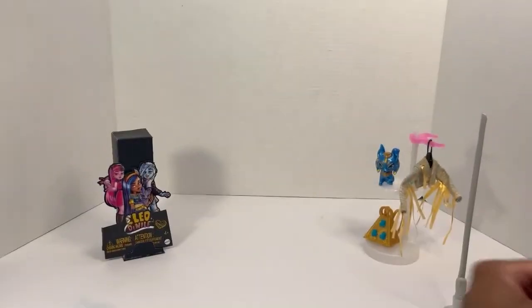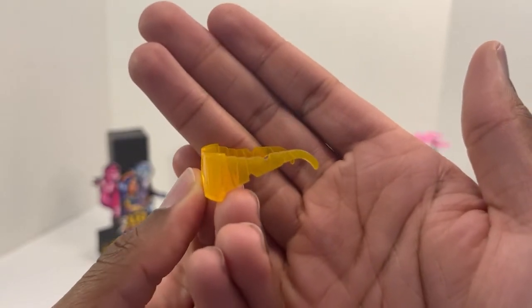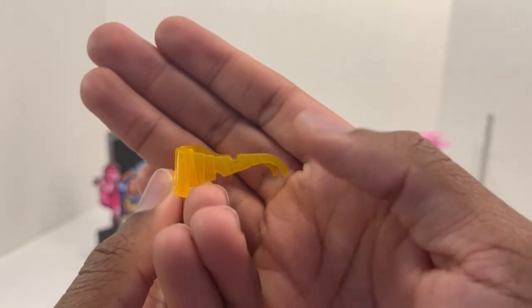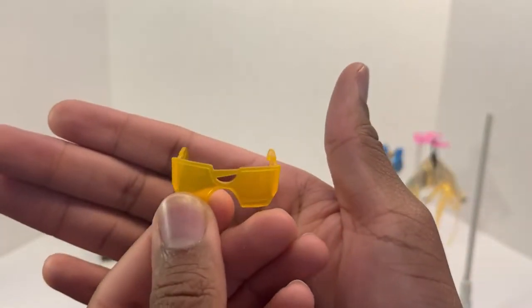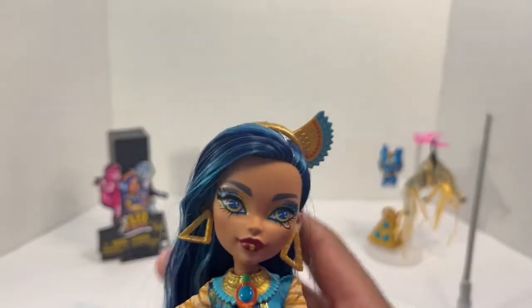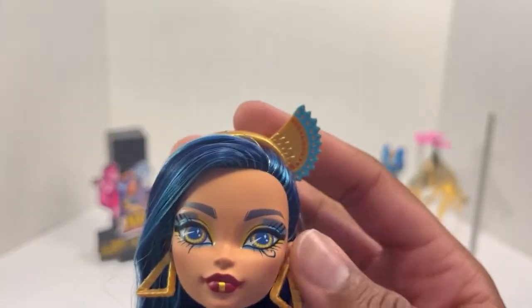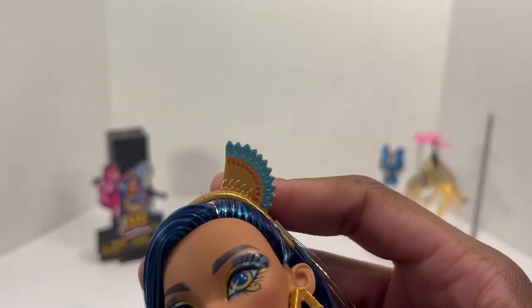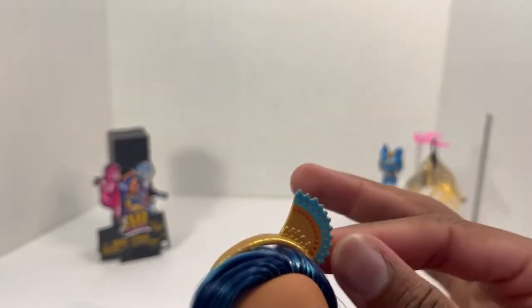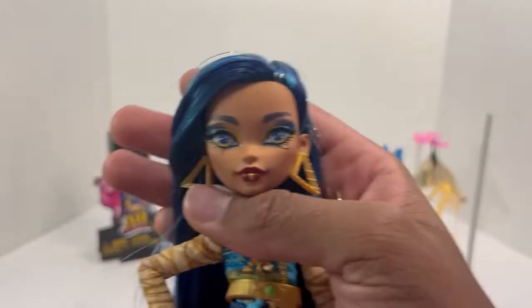Actually, that's Anubis on the water bottle too — not Ra, it's Anubis. Here are her glasses — I think these might be Skull Shore glasses; I'll confirm that but I might be wrong. Here she is, absolutely gorgeous and perplexing. Let's get into this headband — it's a little fan headband. I didn't research what this represents exactly, but it's cute. I'm going to rip that off immediately.